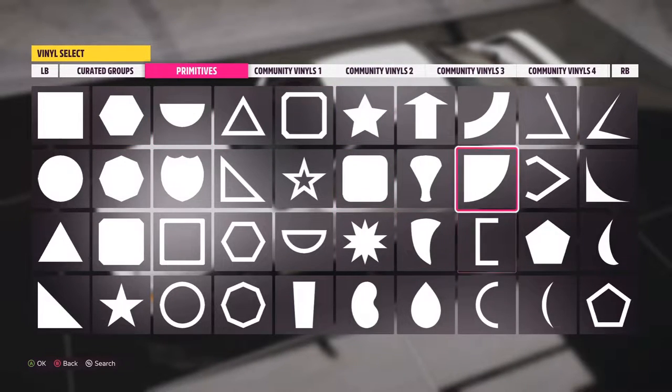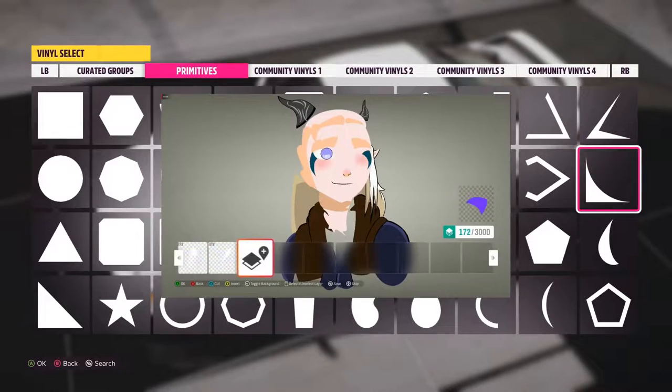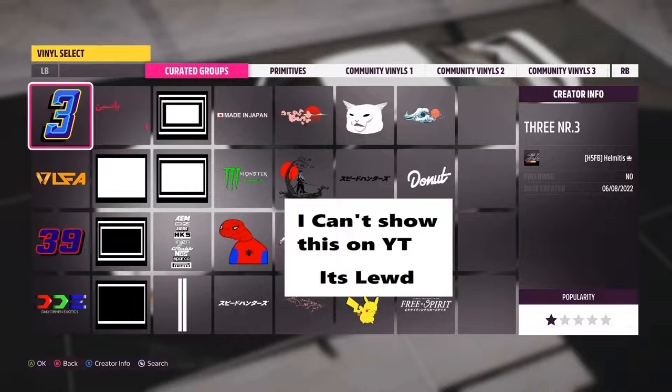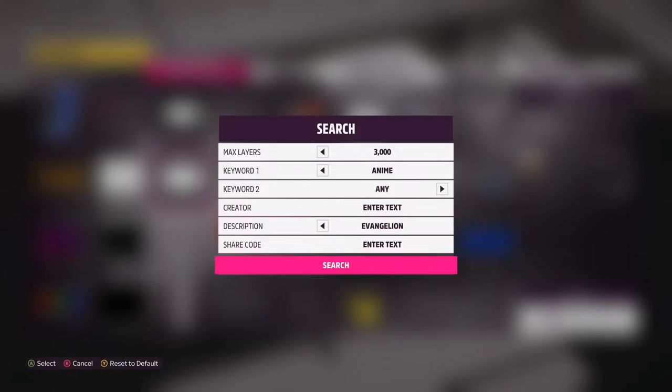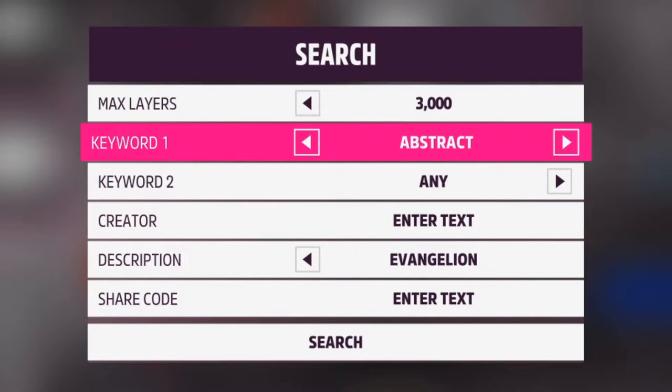So here you can go to Apply Vinyl Shape. There are a bunch of shapes you can use to make your own thing, but you don't want to spend hours making an anime face from scratch — that takes so long. Just go over to Curated Groups and search. You've got to make sure that Max Layers is set to 3000. If it's on like 50, it's not going to work.